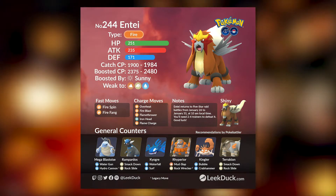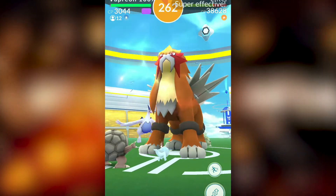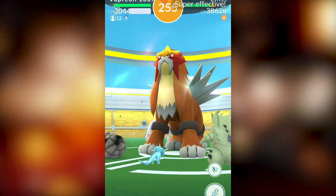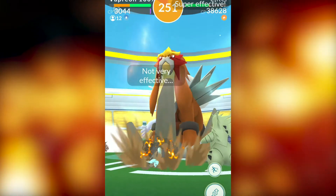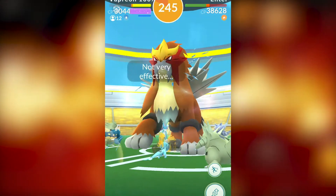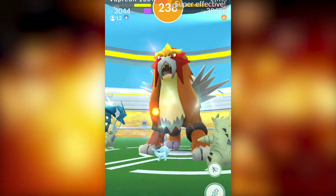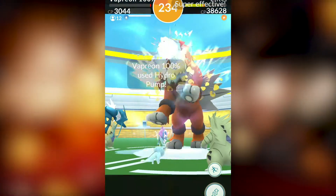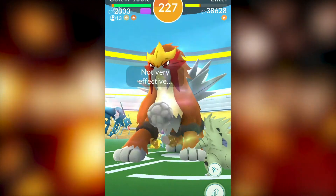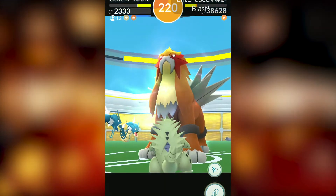Entei can be two-manned with just two trainers, but I highly suggest that both trainers are maxed out at least at level 40, with all Pokémon at level 40 and at least one Mega Evolution. You will also want the friendship bonus and any best buddy bonus for additional levels. If your Pokémon are above level 40 that will make the duo even easier. Entei is a little on the harder side for duos, so I highly suggest going with about four trainers to defeat Entei safely.